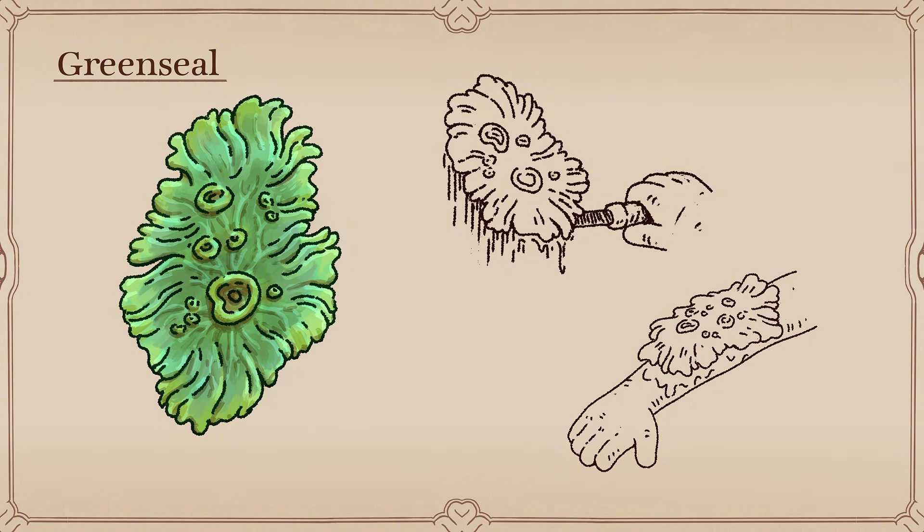When its work is done, green seal withers into a dry husk and falls away naturally, leaving the wound closed and clean.